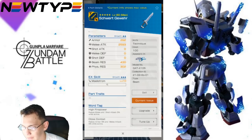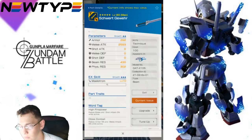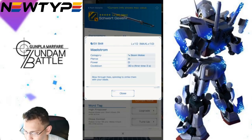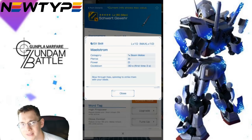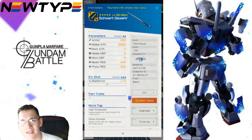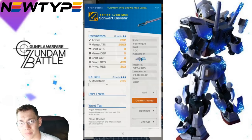And lastly, we're going to have the Schwert Gewehr — I'm just going to call it the Ship Destroyer, because that's kind of what it is. You're going to have this massive beam melee attack weapon. The melee attack is not really horrible — it's actually pretty damn good, with some good resistances. Now let's take a look at the Maelstrom: Category B melee, piercing A-, power D, cooldown 30 seconds, first time 3 seconds. So immediately you're pulling off this really good EX skill: blow through foe, spinning to strike them with your blade. It's obviously something that can be interrupted fairly easily, but for a free three-star, this is actually a pretty solid weapon.